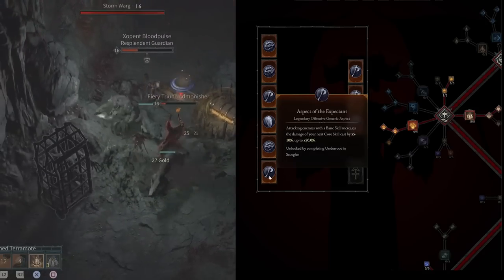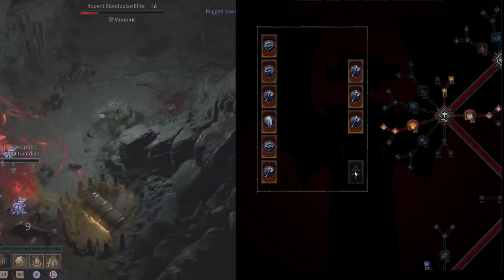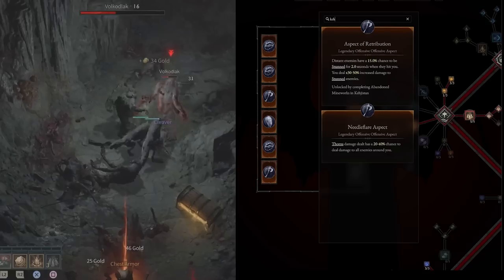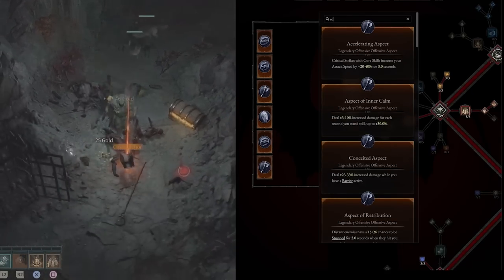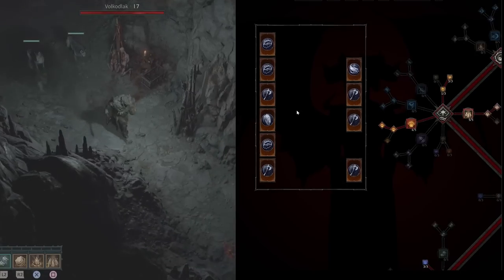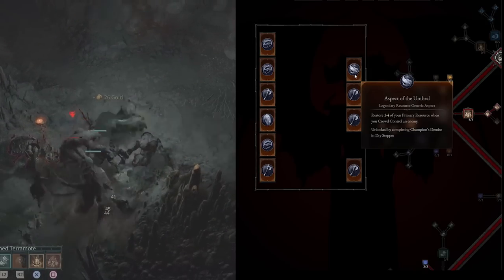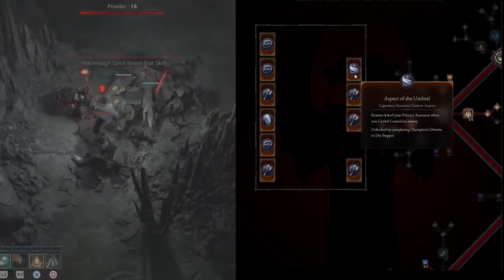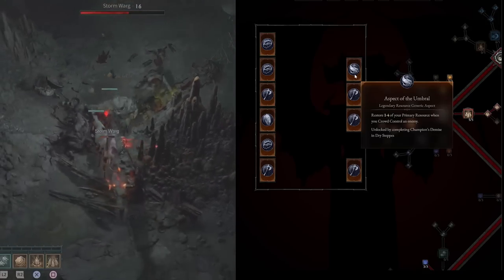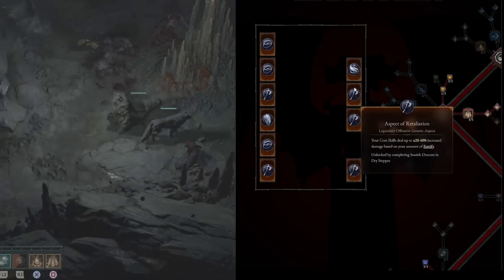Druids can use a two-hander to make aspects stronger, but you can also get an offhand totem. Put Edgemaster's Aspect into the offhand and then get Aspect of the Umbral from Champion's Demise in Dry Steps: restore one of your primary resource when you crowd control an enemy. Every single one of our Earth skills will crowd control enemies, so every time you attack with something, you get one resource back. That completes pretty much all the beginner aspects you can get from dungeons — all guaranteed every single time.